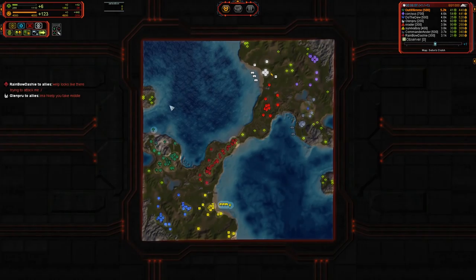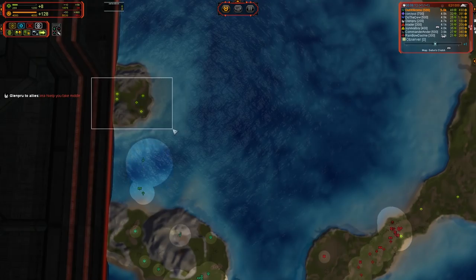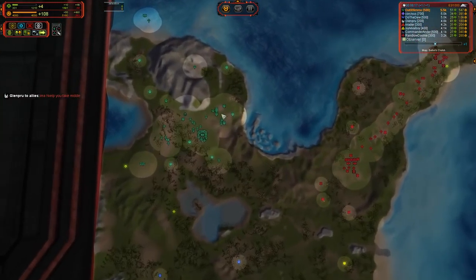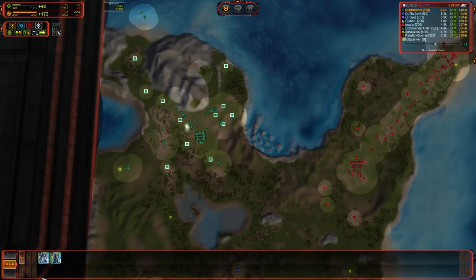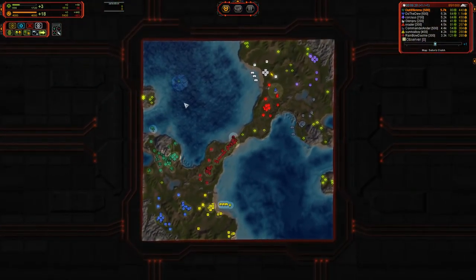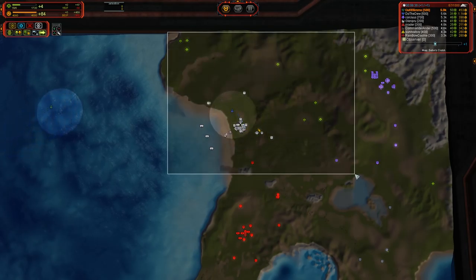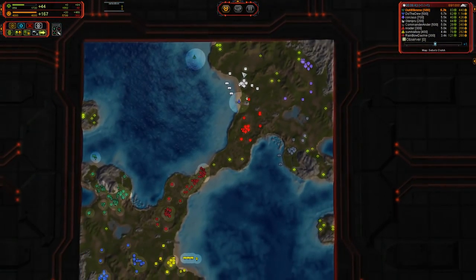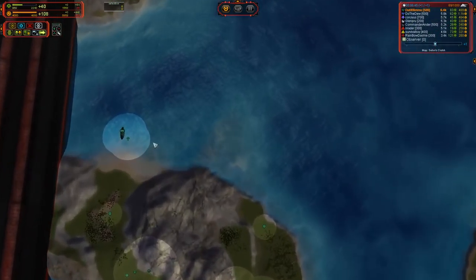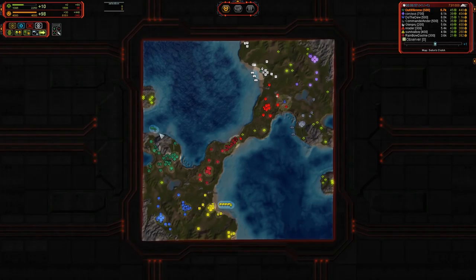So we got a land scout, a couple of air scouts out and going for a third. There's the transport. Got to get that thing out there as quickly as possible for those extra five — for a total of 18 mass extractors. So 18 mass extractors. That gives you a whopping six more than the beach player, seven more if you're counting the mass extractor that's supposed to belong to the beach and does not.